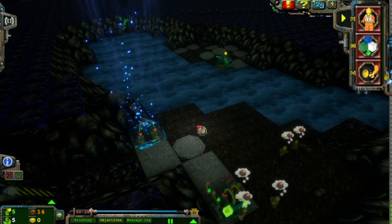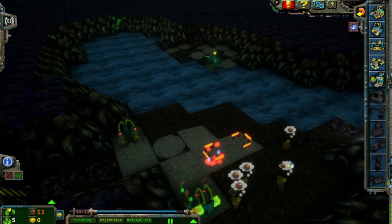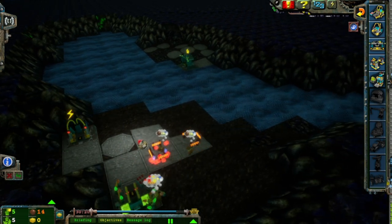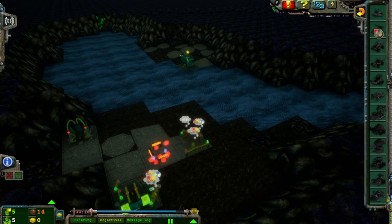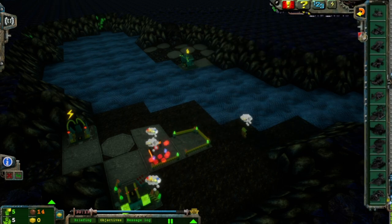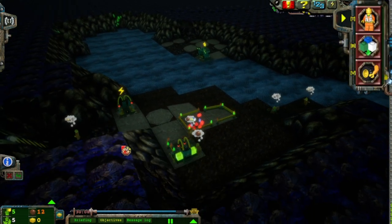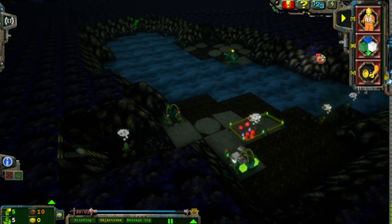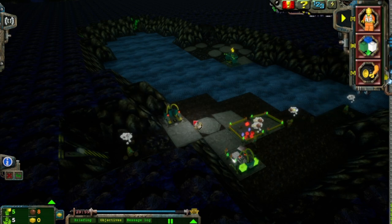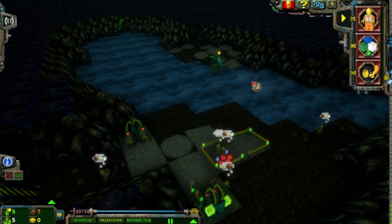Good job, everybody — our teleport pad is here. We've got to level that up. Now we can build the power station. With that, then we can level up the power station, and then — we don't even need a support station? We need the support station for the digging stuff. Interesting. Sweep that up. Sweep it all up. Here's hoping we have enough energy crystals for the small digger — that's actually going to be the tricky thing.